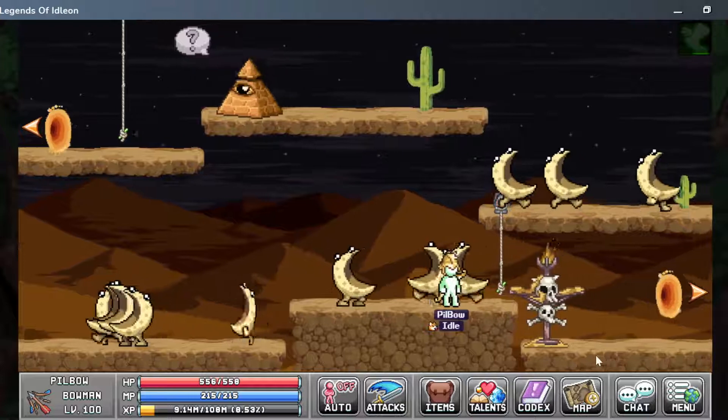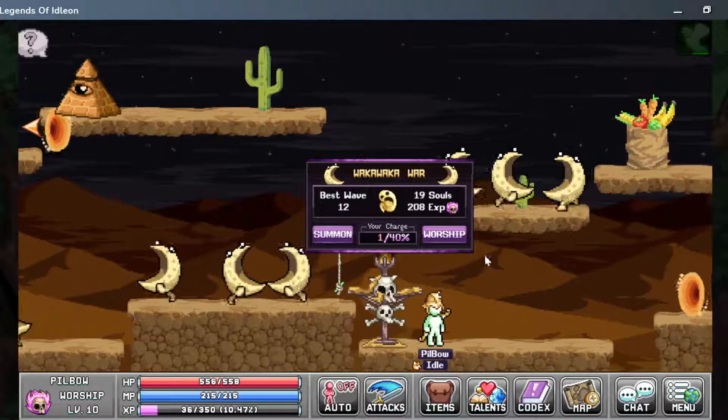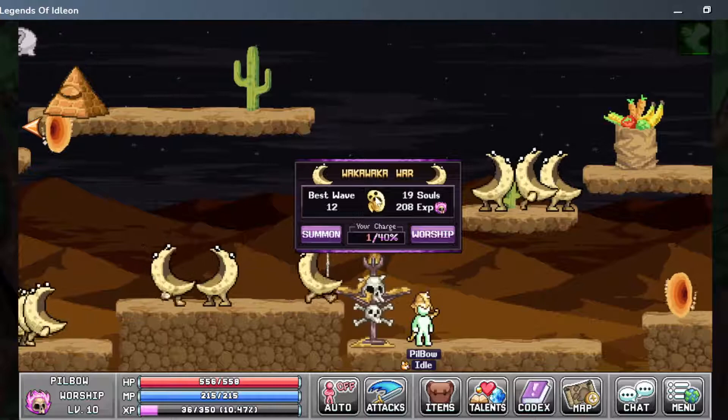So we just go over here and here it is — the Waka Waka war, where you get the yellow ones.